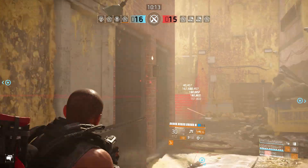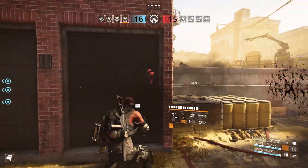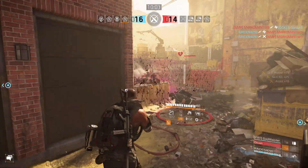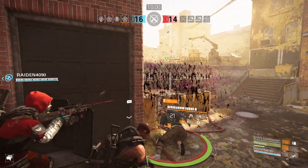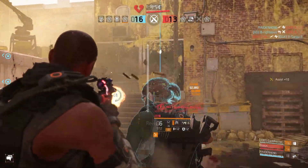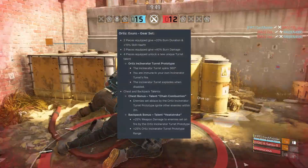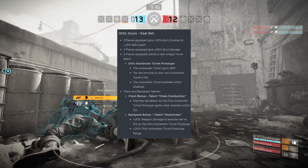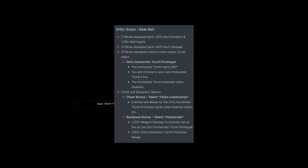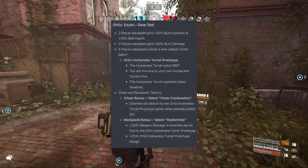Let me make something very clear: this gear set called Ortiz Exuro is something we've been waiting on the devs to release since the beginning of Division 2's release. From the start, the flame turret variant has never been desirable to use, and now they've literally given us what we've been asking for — hopefully. I say that because this gear set's talent is called Ortiz Incinerator Turret Prototype, and it does three things: grants a 360-degree turret spin, which we do not have now — it just rotates at a 30-degree angle right to left, very situationally bad.